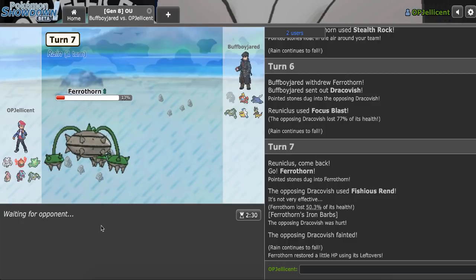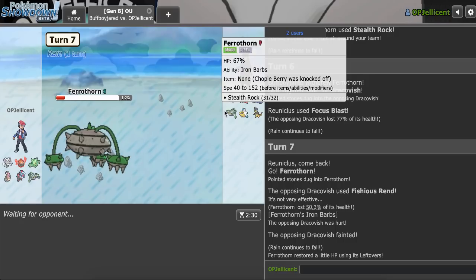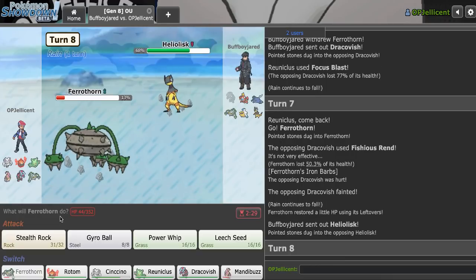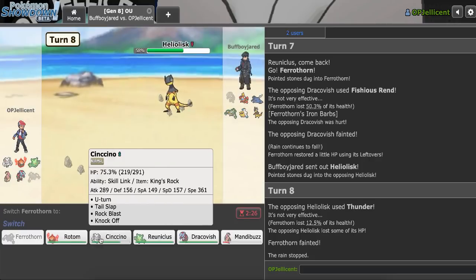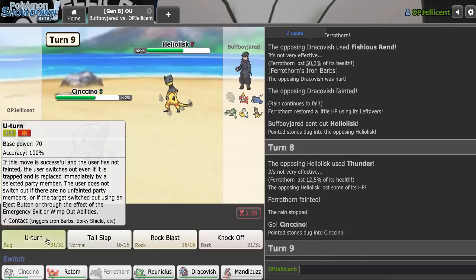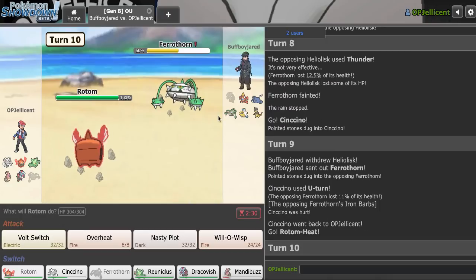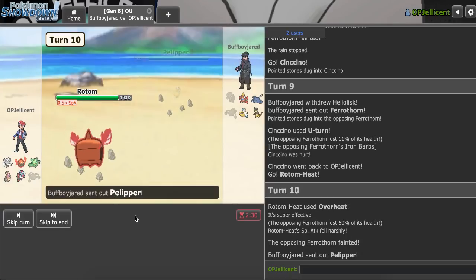Now what do they do? They could go Krookodile to revenge. I just realized: if I get rid of their Heliolisk, my Scarf Dracovish is gonna destroy their team. But that's easier said than done. I also need to get more damage on their Ferrothorn to help out my Cinccino win condition. I'm relatively worried about Mantine now. This is fine — this showed Life Orb? I actually want it to take Life Orb damage, so I'll sac this off here to Thunder. Then follow it up with Cinccino again. This time I'm just gonna go right for U-turn on the Ferrothorn and bring in Rotom here. Just Overheat through. Yeah, okay, good. So that's gonna put me ahead.